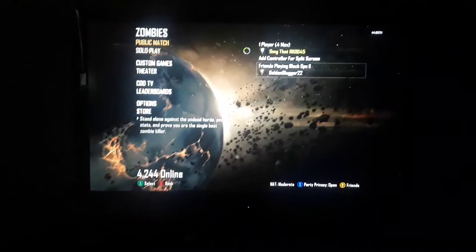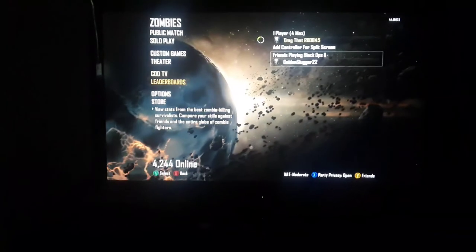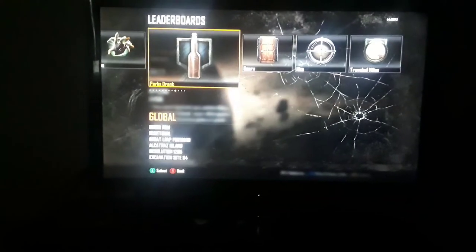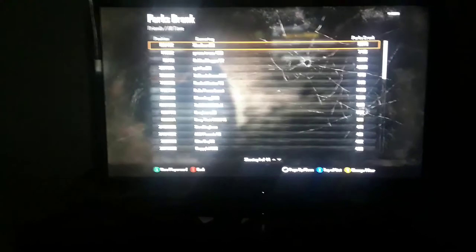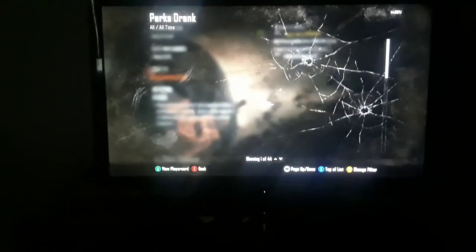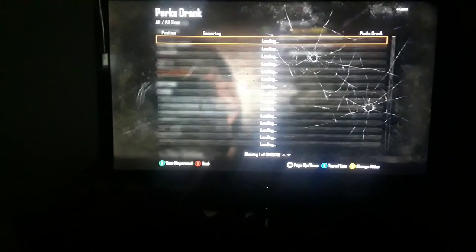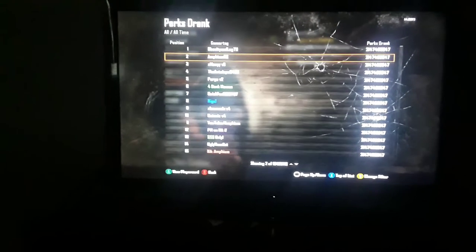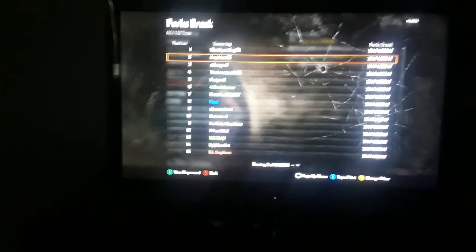Hello everyone and welcome to a video on how to get mods on Call of Duty Black Ops 2 Zombies. What you're going to do is go to leaderboards, go all the way back to perks, drink, you're going to change filter to all, and go to the top of the list. You're going to go down one to AMFHIUMRS.